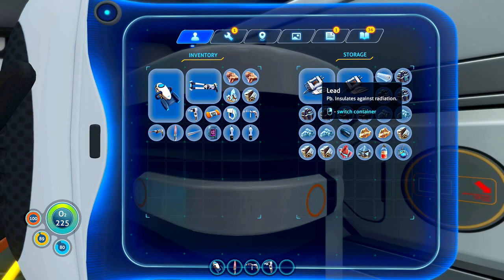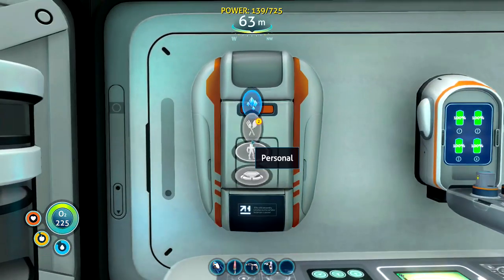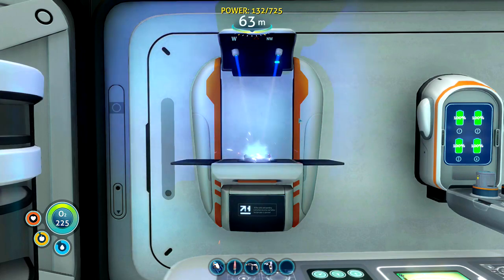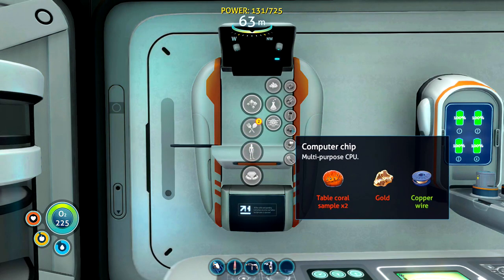I think perhaps if we go back to the Aurora, the original crashed ship — now we can get into the captain's quarters — perhaps there's something in there. But today we're going to have a look a little bit deeper, so I need some copper wire.